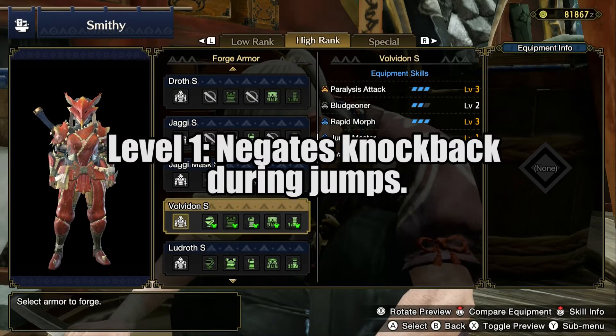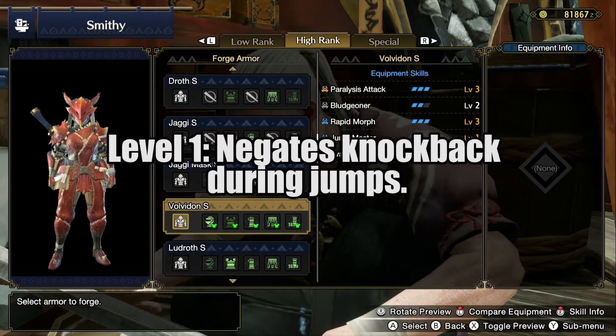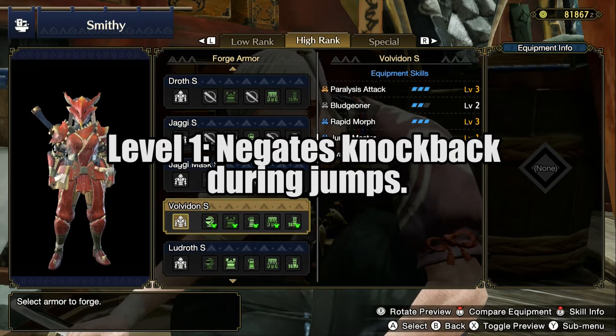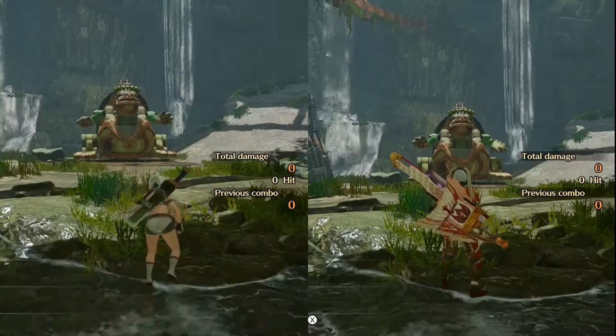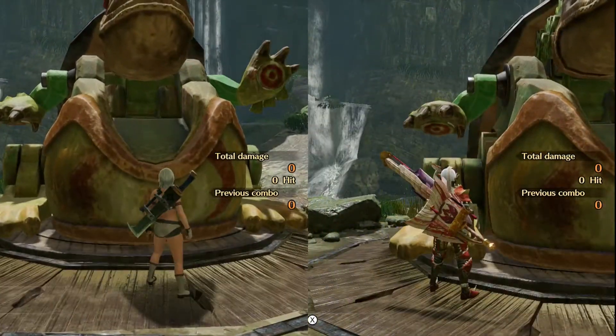Then we have Jumpmaster level 1, which prevents you from getting knocked out of the air by small attacks from small monsters or attacks from your teammates. This skill won't have any effect from big hits from big monsters. And then the last skill is Evasion Extender level 3, which makes it so that you roll a little bit further or side hop a little bit further. You can see here the difference between having the skill and not having the skill.